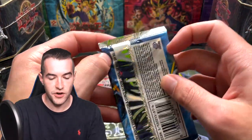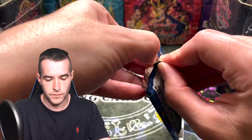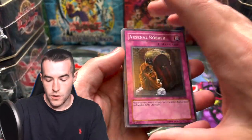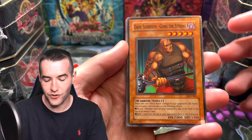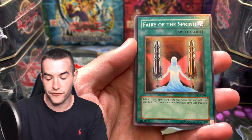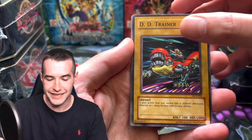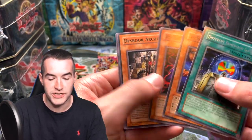Next up we got Dark Crisis — DCR. Pretty good stuff here. We've got the Arsenal Robber. Can we pull the Shinato, Exodia Necros? I mean there's a lot of great stuff in here. Fairy of the Spring, D.D. Trainer from the old Duel Links, and a Different Dimension Gate. We are starting slow.